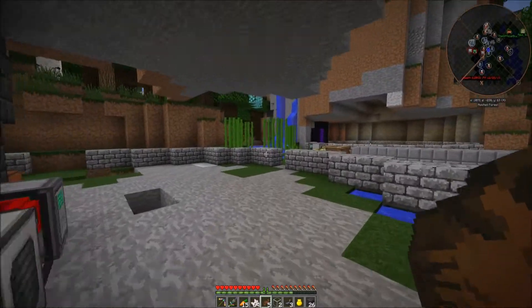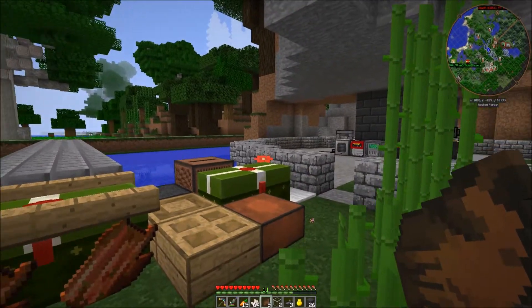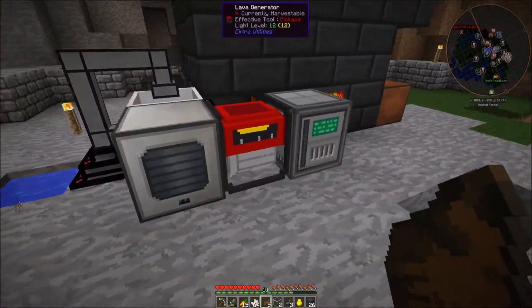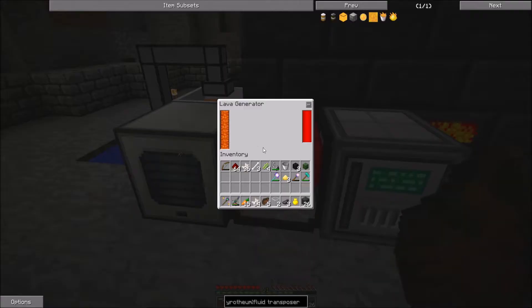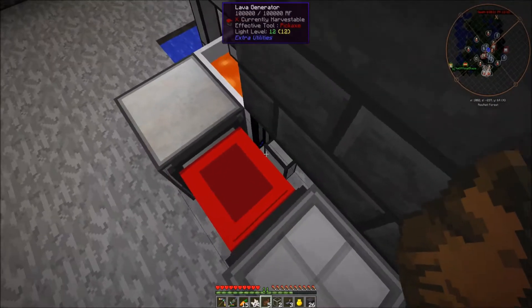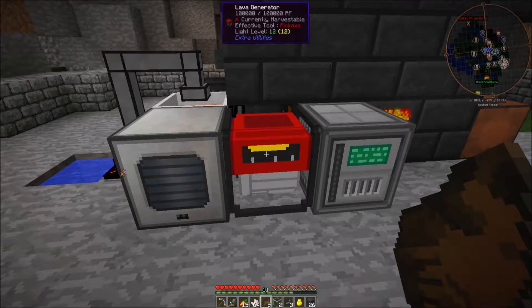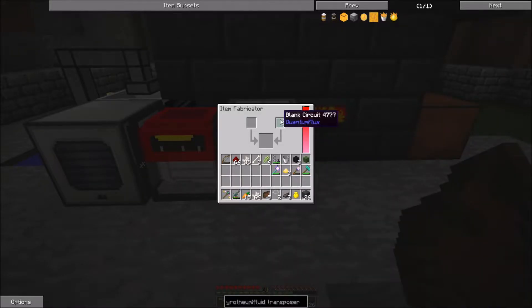So what is up everybody, we are back on the modded weirdos server and I made some progress. I also did a live stream the other day and I got a power source, so I hooked up a lava generator to this transfer node right here which extracts liquid and puts it inside this one, so it will generate energy. I was able to use the item fabricator.